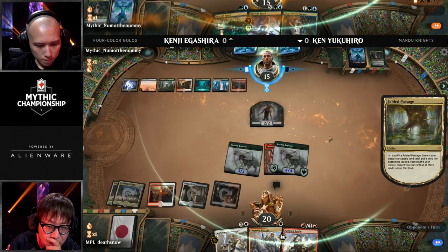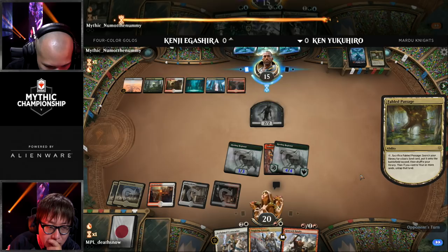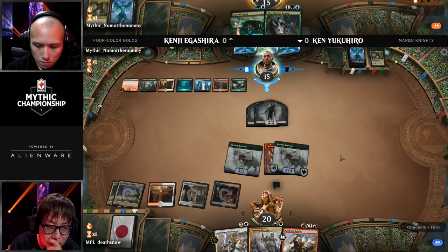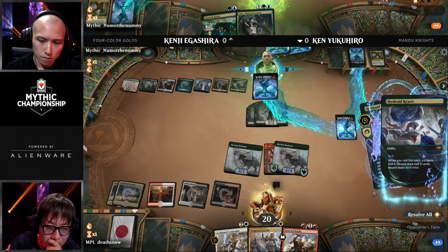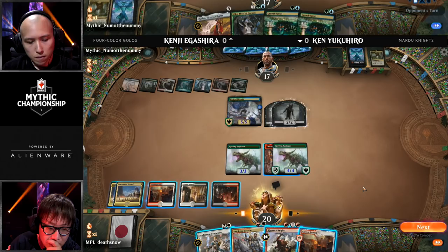Now we're going to end up with a whole bunch of 3/3s against a whole bunch of 2/2s, which normally you'd think is good — it's just that the supply of 2/2s is kind of never-ending and the supply of 3/3s less so. Chad is right now trying to decode what it actually means after the Embercleave becomes an Elk. Does the other thing pick up an Elk? Is it an Elk that's also a weapon? I believe the Embercleave falls off and will turn into a 3/3. I didn't mean rules — I meant flavor.